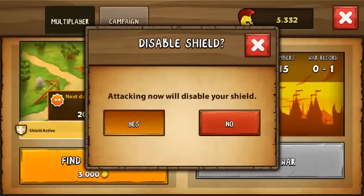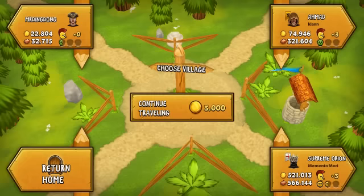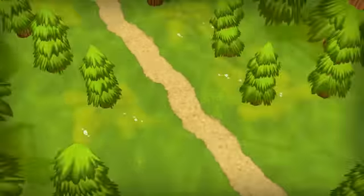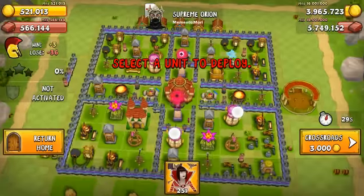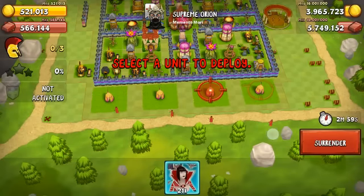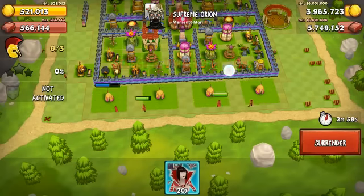I'm going to be looking for gold in this raid. Here we go — 521,000 gold, not too bad. Usually go for 500,000 and up. I never really tried this before. I did an older video, but they weren't level 5, so it should be better now. Let's see how we can do.